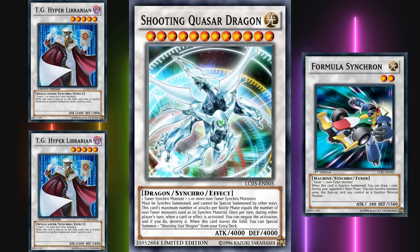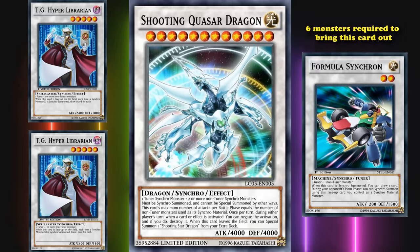You need a tuner synchro monster plus two or more non-tuner synchro monsters as its materials. Right out of the gate this card cannot come out unless you've brought out at least three other synchro monsters, who themselves most likely required at least two materials each. So at minimum, assuming you didn't cheat out the synchro monsters, you're looking at six monsters required to bring this card out, which isn't half bad especially in combo decks whose sole focus is bringing this card out.